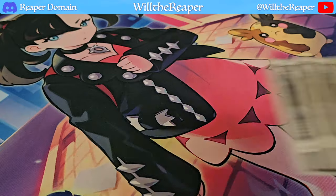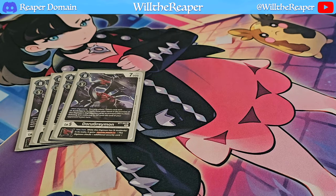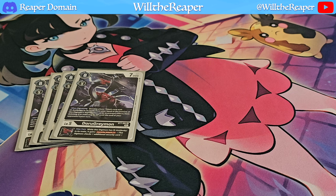For Level 5s, we're playing 4 copies of DoraGreymon, also an X Antibody card. When Digivolving, you can place a Black card with X Antibody in its traits from your hand to the bottom of this Digimon's Digivolution cards, preventing effects from deleting it or reducing its DP until the end of your opponent's next turn. This has been very helpful against yellow decks like Magnadramon that focus on reducing DP. Its inherited effect also gives your X Antibody Digimon Security Attack +1, which is a great bonus on top.